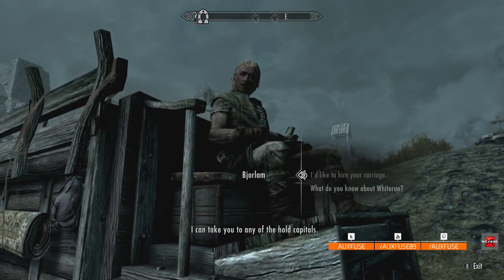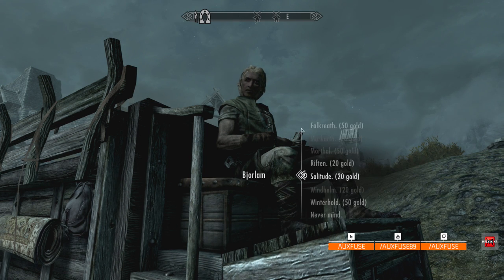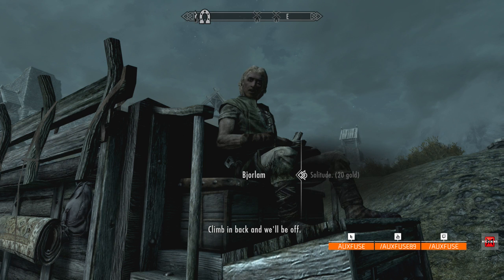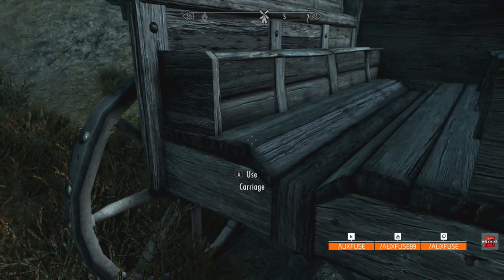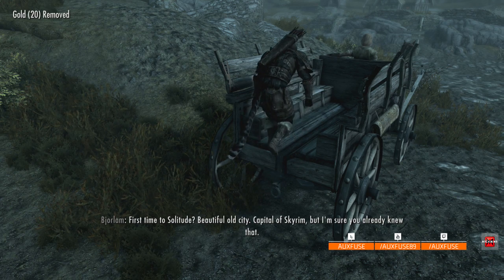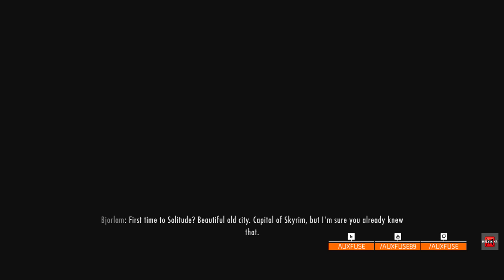This time around we're going to go to Bjoram, talk to Bjoram, hire his carriage as normal, and when he comes up with the menu you're going to go to Solitude. Just like before, I haven't been to Solitude — I'm doing this on camera for the first time, though I have obviously tested this. Don't forget to climb into the back of his carriage — listen to Bjoram, then climb in.